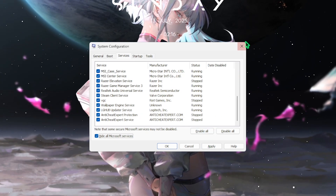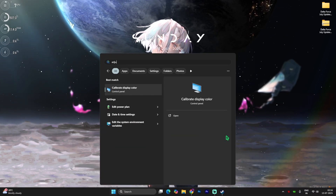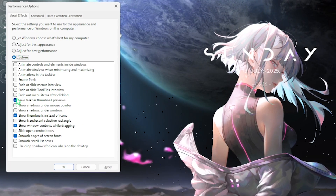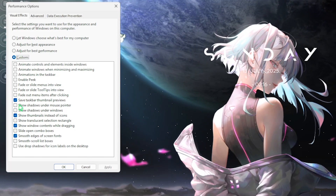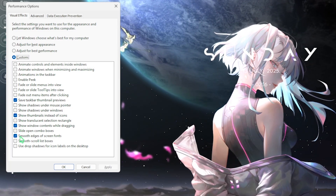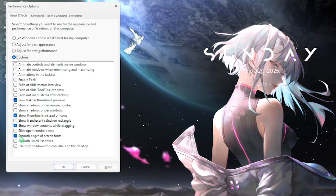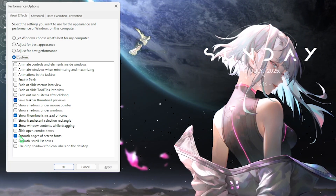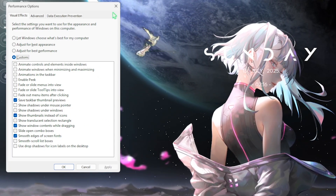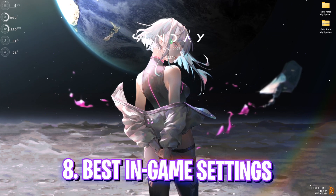Next step is de-animating Windows. Search for Adjust the Appearance and Performance of Windows. Select Custom and enable only these four options: Save taskbar thumbnail previews, Show thumbnails instead of icons, Show window contents while dragging, and Smooth edges of screen fonts. These keep the basic look of Windows intact while disabling unnecessary animations to save PC performance. Click Apply and close.